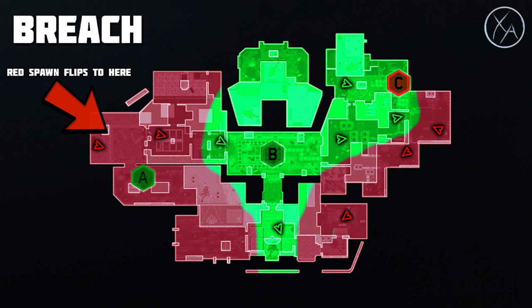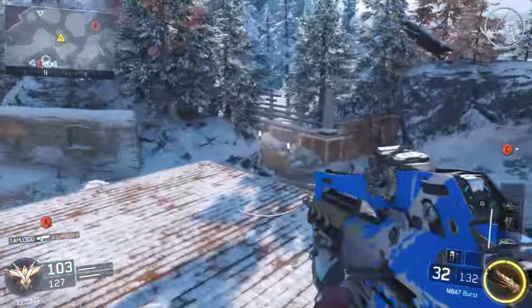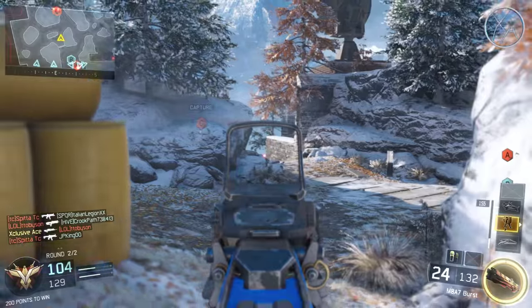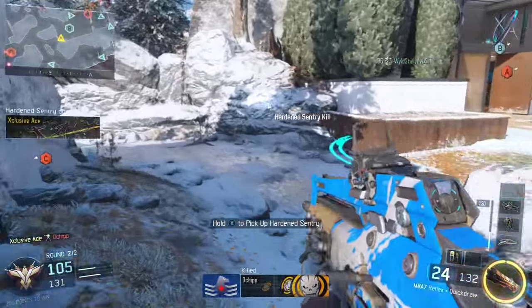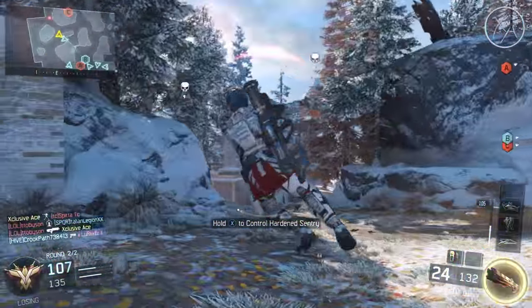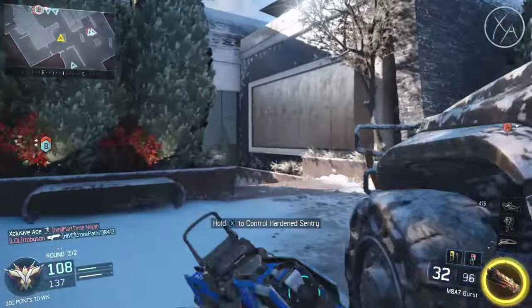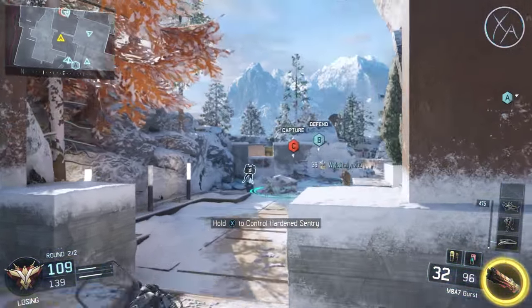Map control gives you options — you can move anywhere within your teammates' area of control. When you don't hold map control, your options are limited. In domination, we want to hold enough map control to hold two flags: a home flag and the B flag. This keeps the enemy team pinned in their spawn, forcing them to come to you, which makes them predictable and makes it easier to defend compared to attacking.